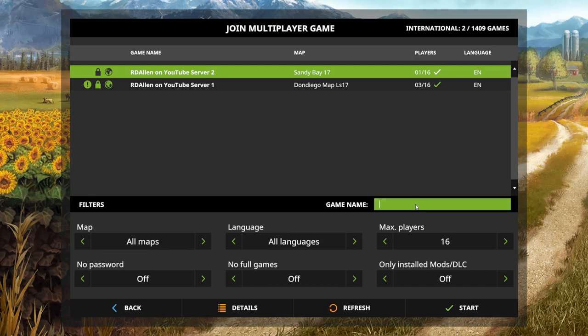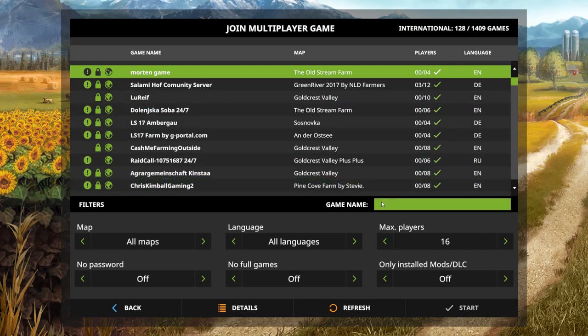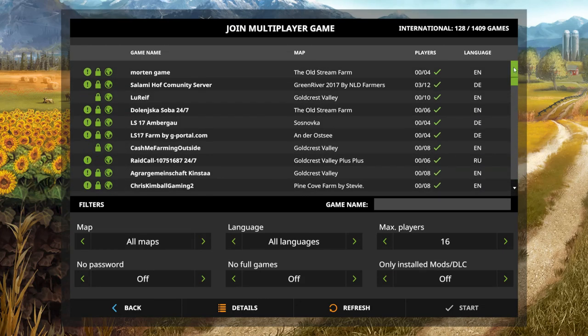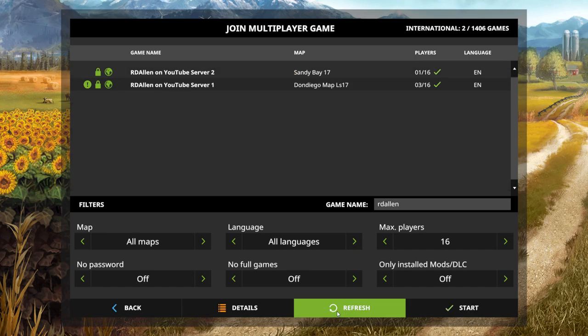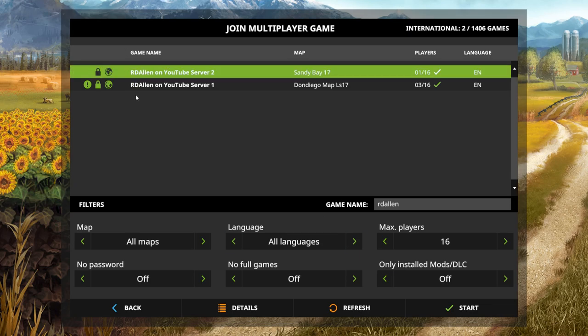If we back out of the search here, typically if you have nothing configured in the game name field, you'll see a whole list of different servers. The easiest way to find it is to leave everything at the bottom blank — all maps, no password, game language, etc. For the game name, just type in RD Allen. I don't think you even have to type all of it. Just click Refresh and both servers should show up. This is dependent on your game being up to date.